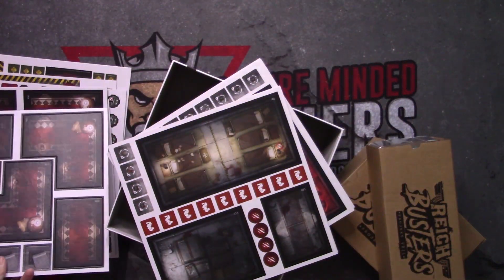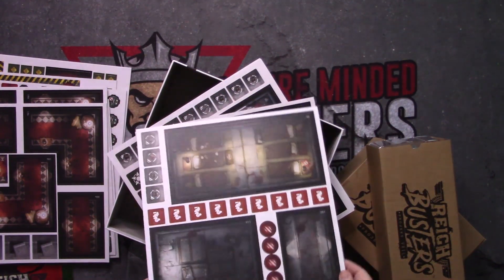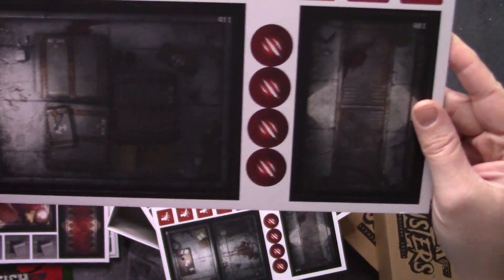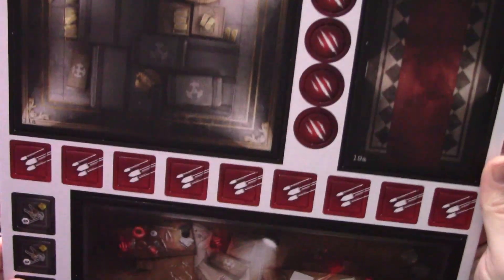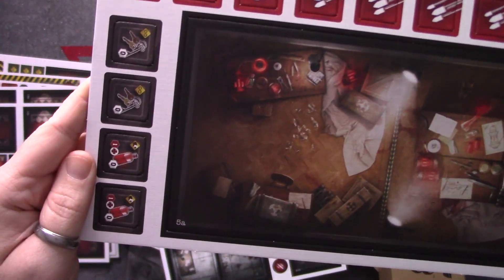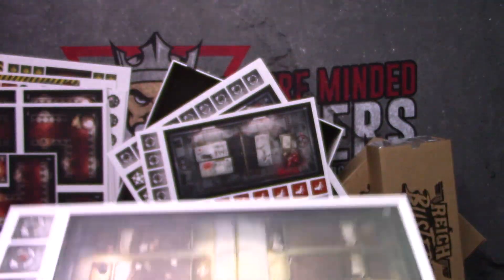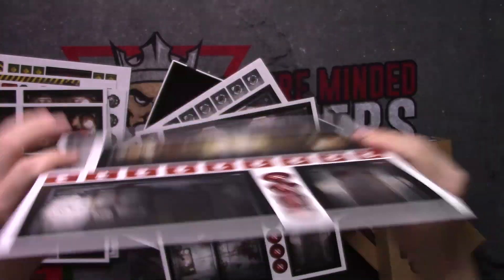What I like about it is the rooms themselves — there are no hexes, no squares on these rooms or hallways. They're just open. So it's not necessarily about being in an exact position; it's more about what room you're in, adjacency, and line of sight. A lot of different types of tokens. Cool looking rooms — I like that one, the bunker.